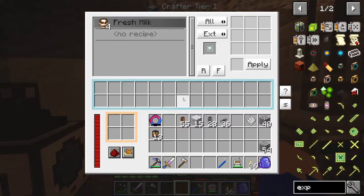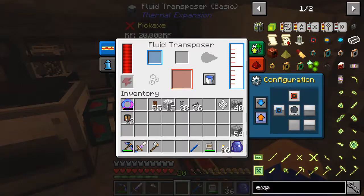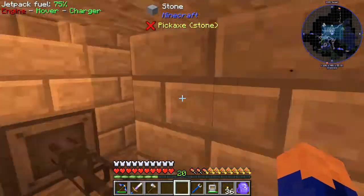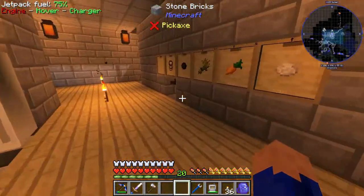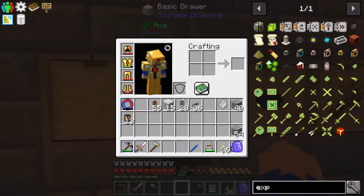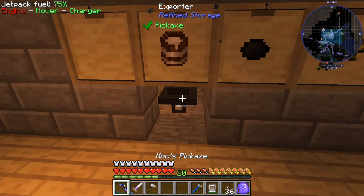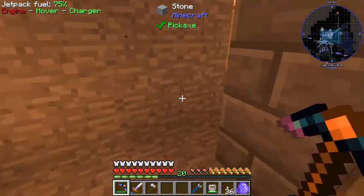Oh well. And this should export the milk right away. Why am I not seeing it? Oh because we need to set up the back to be blue as well, like so. There we go. And now let's check and see if it's being put into our crafting station over here. It is - it's being pushed to our drawer. Very nice, so it's working. We don't need the exporter here then - that was kind of a waste. But now it's in place in our system.